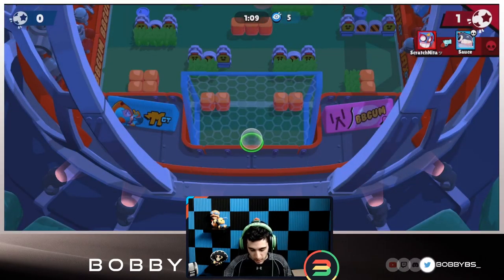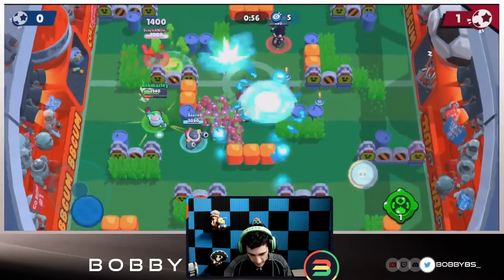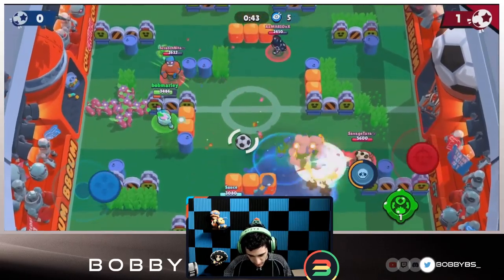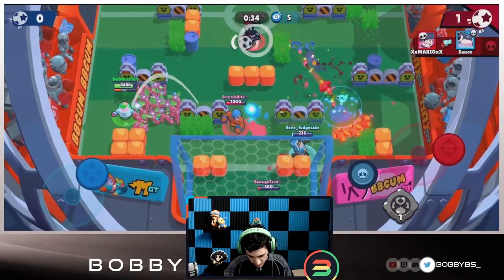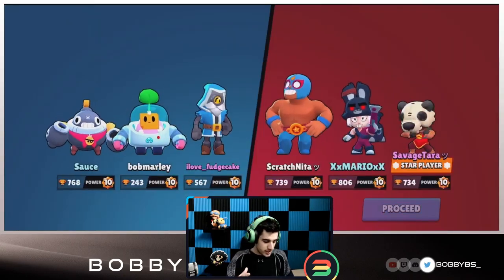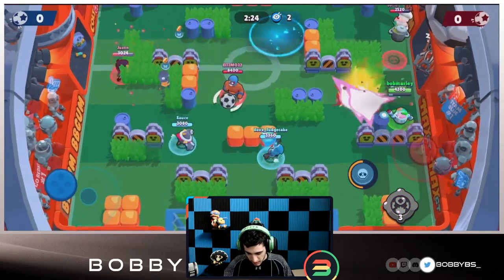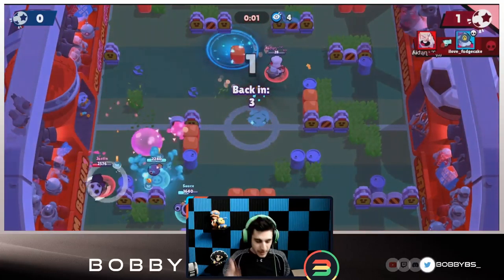Brawl ball is definitely our biggest challenge. Trying to just get the primo down — one shot until super again. Putting the wall up essentially trapping the primo. Almost one-shot — good work by teammates. I'm gonna try to hide but I don't think that's going to work out, and that loses us the game. We take the L. Maybe instead of playing showdown we take another risk and try brawl ball one more time to see if we can actually win with triple thrower.